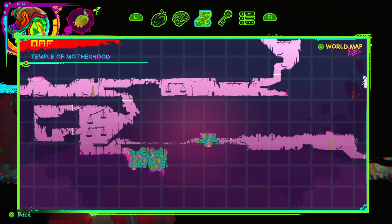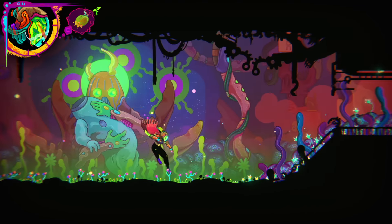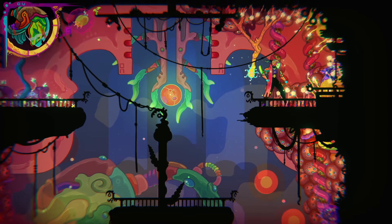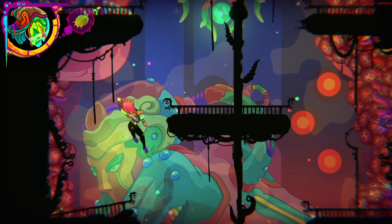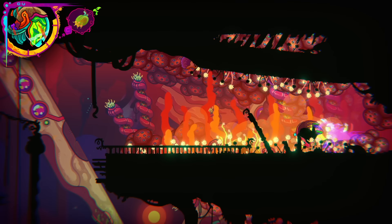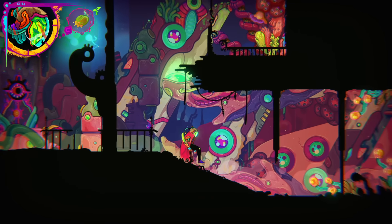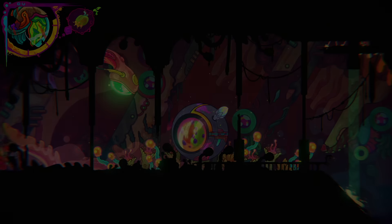To get back to the pod it's a ways, dude. I wonder how much we lose if we die — I see the entrance is marked there. Is this randomly generated? Is it not randomly generated — just kind of like a permadeath kind of vibe? I don't know for sure.